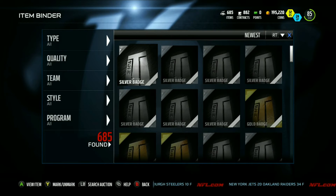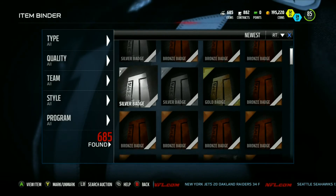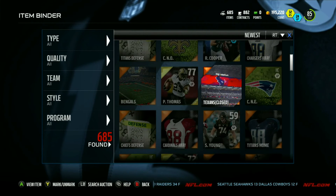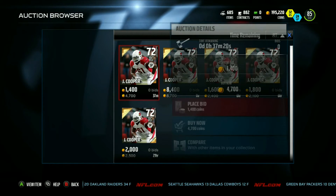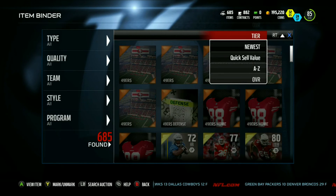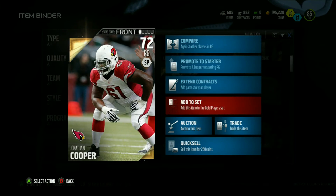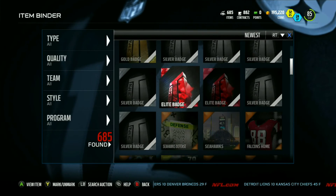Out of all the packs and pro packs, here's what we pulled: Andre Ellington, Robert Mathis, Howard, Robert Woods — who has some nice stats, six foot, 90 speed — Baker, Riley Cooper, Pierre Thomas, and Jay Cooper who goes for a couple thousand coins. Jonathan Cooper — I don't know if he goes into any sets. EA really needs to fix the reset issue. He only goes to the gold player set, but hopefully with Road to the Playoffs he goes into something more.